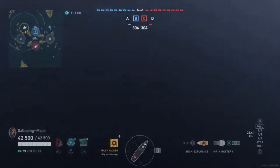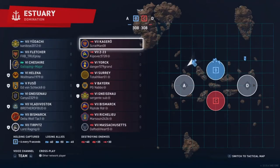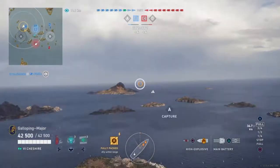First of all, as always, Chippin' Forecast — a game of domination on an estuary. It is a tier 6 and 7 game, although there is a tier 5 on the enemy team. Kagero is at 23, York, Surrey, Bayern, Gnade is now Bismarck, Richelieu and Massachusetts.